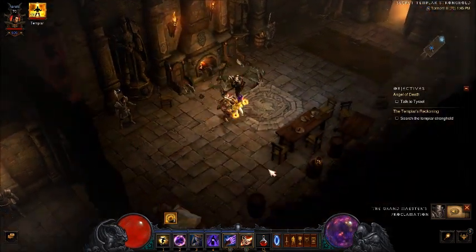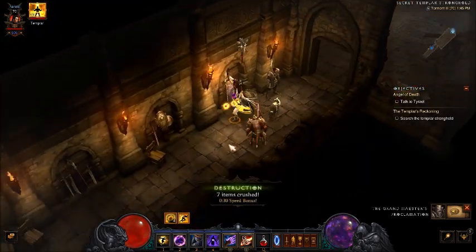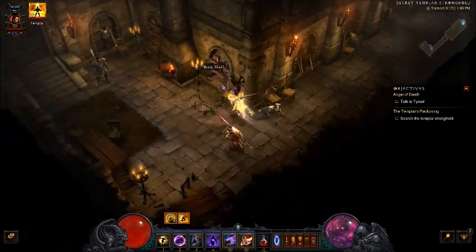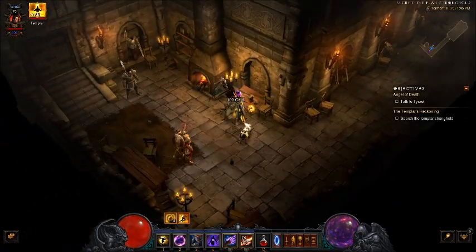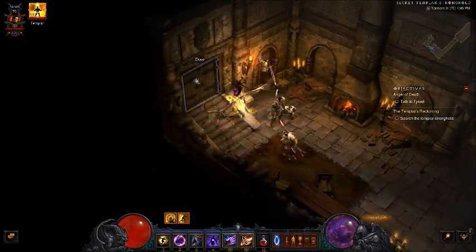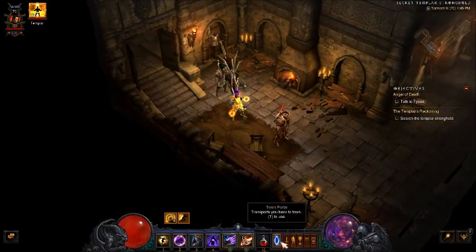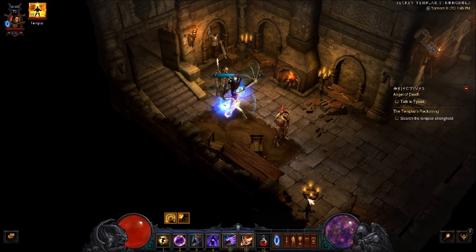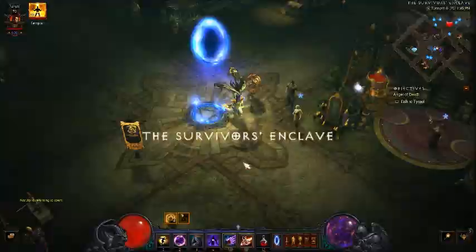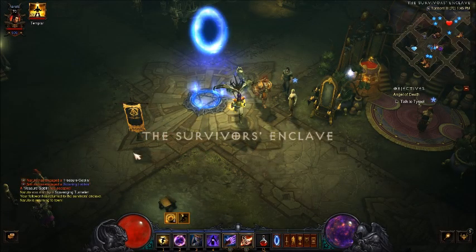This is a pretty efficient method because it will always have a lot of weapons and they will always be white and gray guaranteed. Once you get to the end of the map, you want to teleport to town and leave the game, because if you finish the quest then you won't be able to go back again. You can also get reusable parts by going to the Battlefields of Eternity on normal mode and clicking on the armor and weapon racks, but this method is more efficient and faster.